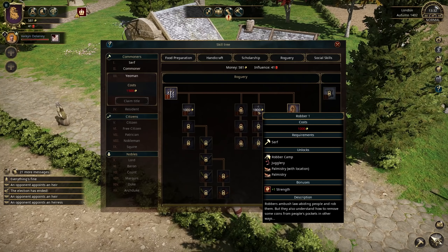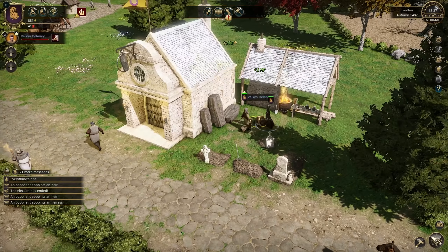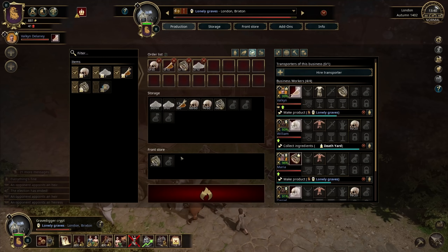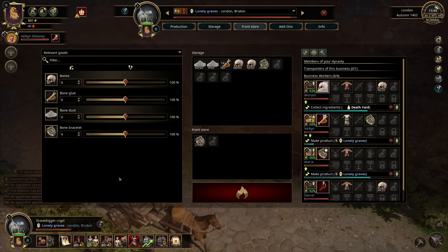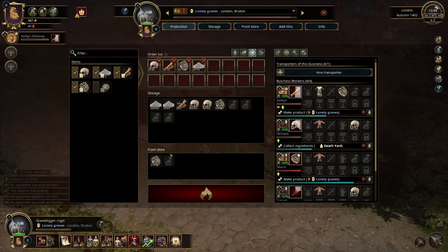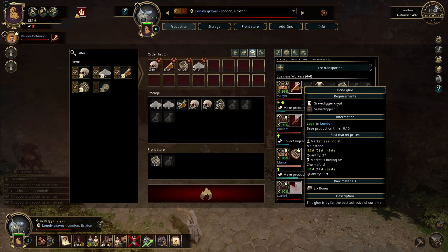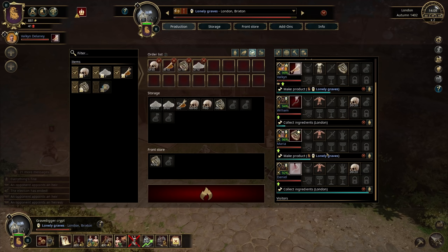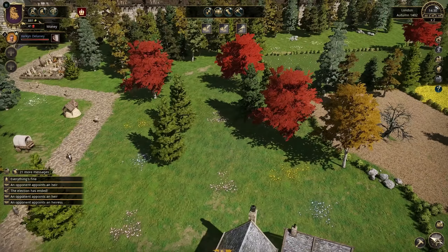We could also become a robber — that gives a strength bonus but we'd rob people, which is bad for reputation. Becoming a minstrel is the better option. Someone purchased the bone bracelets, so I'll increase the front storage to four, to have a bit more in store. Each worker is going through their own cycle — one doing bone glue, another bone gathering, another crafting the bone bracelet. We could fully automate, but a bit of min-maxing is the better option early on to get more money out of it.